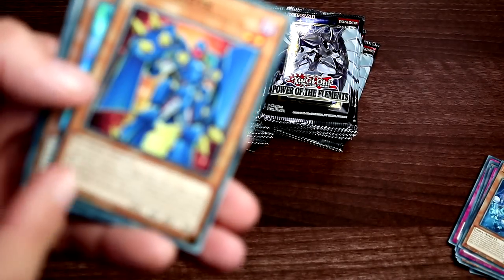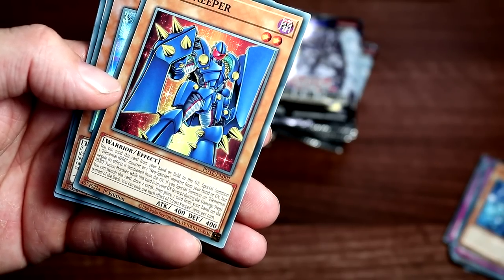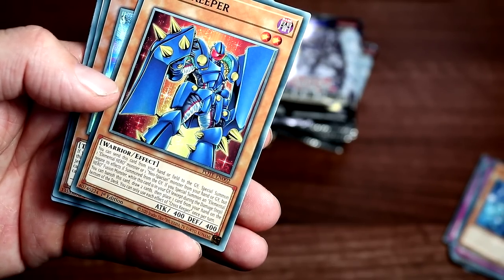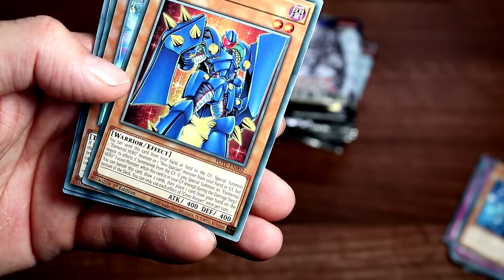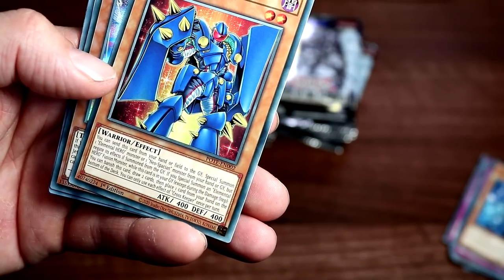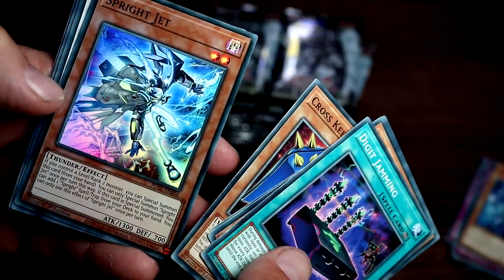Cross — keep that. So this is new Elemental Hero support: special summon one Elemental Hero monster or one Neo-Spatial monster from your hand or graveyard. If you special summon an Elemental Hero fusion monster, this card in the graveyard lets you banish this card and draw two cards, placing one of those cards on the deck. Kind of cool. We have a Sprite Jet in super rare — that's very shiny, quite nice.